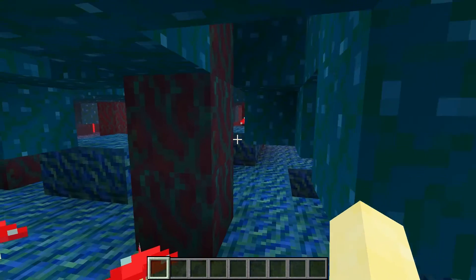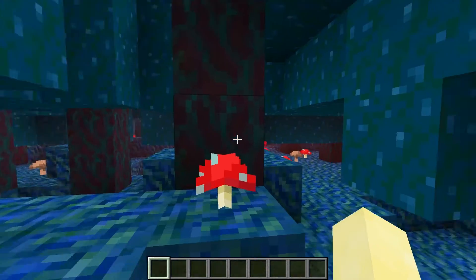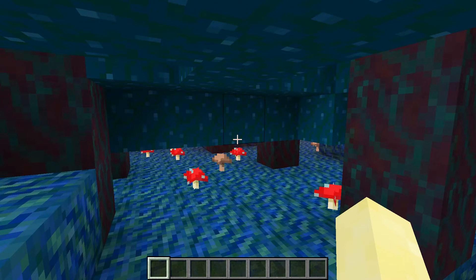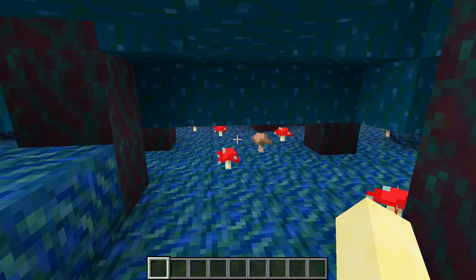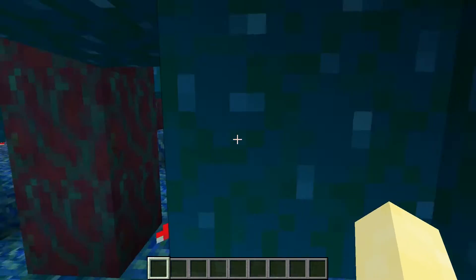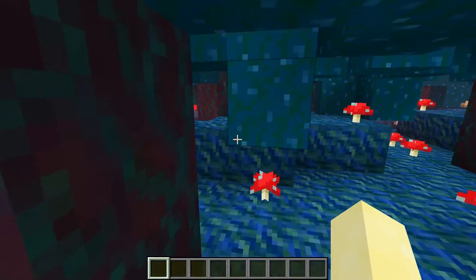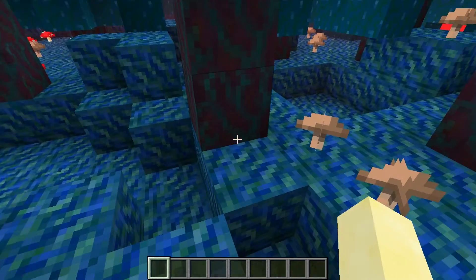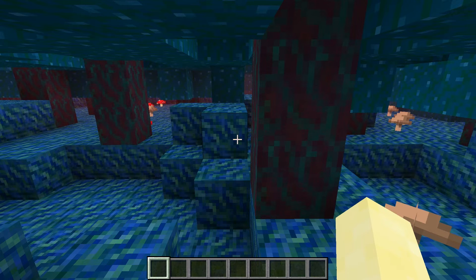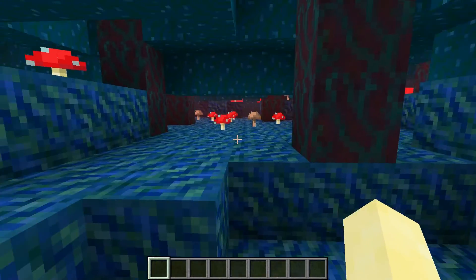I almost might like the blue version better than the red because of how unique it is. It's almost a whole new dimension — well, it's still in the nether, but it feels like a whole new world. I really do think this one is quite cool. That was the three biomes: the soul sand valley, the nether wart forest, and the blue nether wart forest. I don't actually know the exact names — what do you call the blue one? Is it just the blue or the icy one?